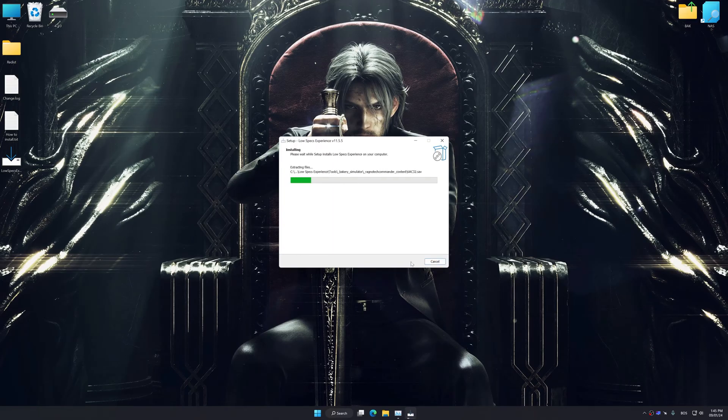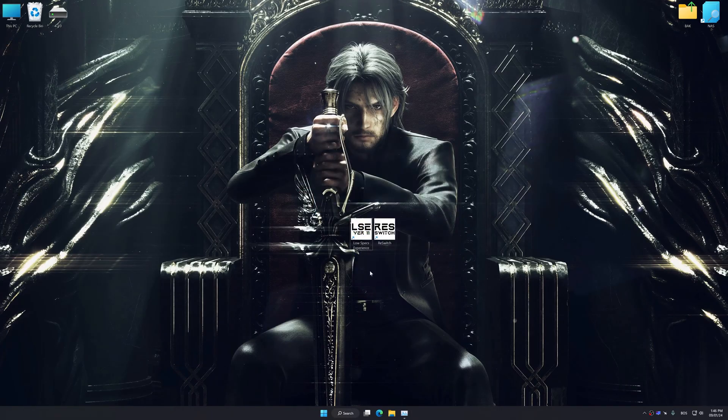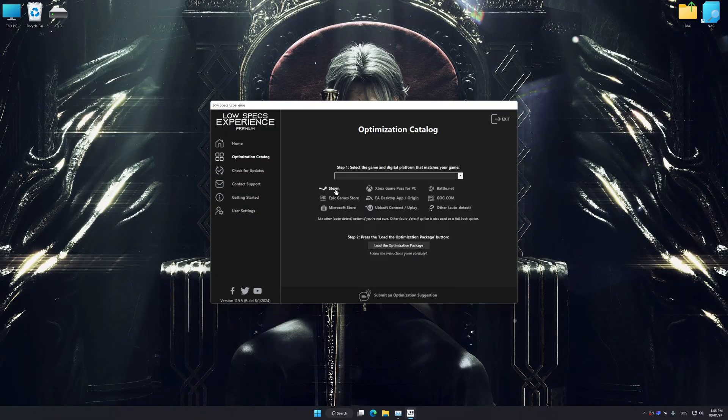First of all, start the installation process for Low Specs Experience. Once the installation is complete, start it from the newly created desktop shortcut. Now select the optimization catalog, select the applicable digital platform, and then select Final Fantasy XV from the drop-down menu. Once done, press to load the optimization package.